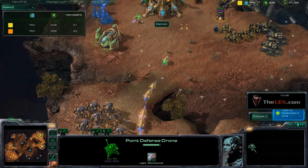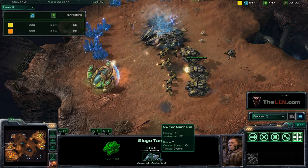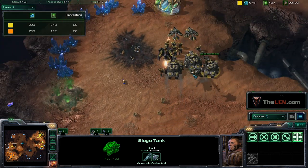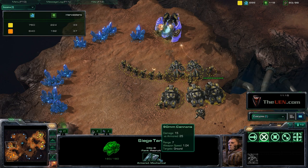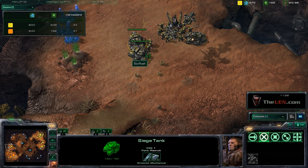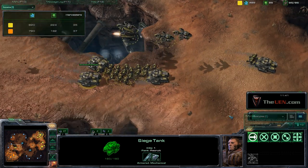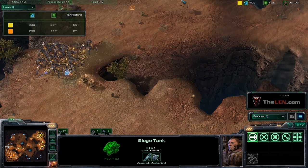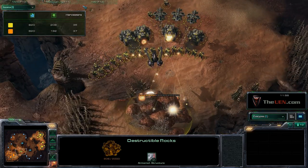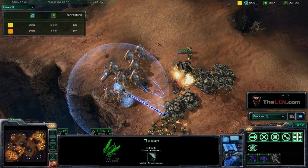I have three tanks — tanks deal amazing damage to armored units. Interestingly, a tank actually does more damage in regular mode than siege mode against armored units, so you don't always need to research siege. Also, siege mode now takes four seconds to activate instead of three in StarCraft 1 — that extra second matters a lot in a fight. I'm breaking down his rocks right now and attacking from the front.